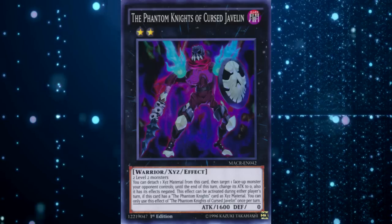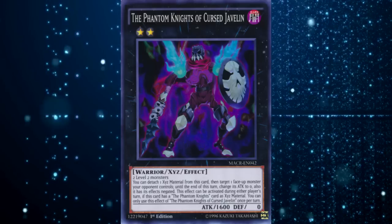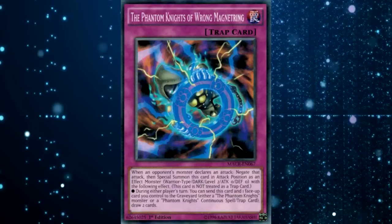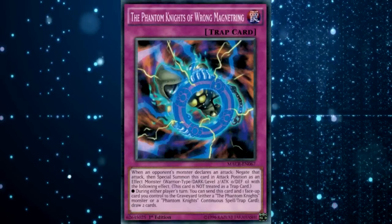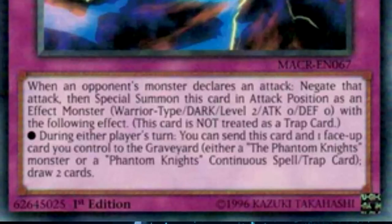We can look at the other Trap card they gave us — the Phantom Knights of Wrong Magnet Ring. When an opponent's monster declares an attack, negate that attack, then special summon this card in attack position as an effect monster — Warrior-type, Dark, Level 2, ATK 0, DEF 0, with the following effect: this card is not treated as a Trap card. During either player's turn, you can send this card and one face-up card you control to the graveyard — either a Phantom Knights monster or a Phantom Knights Continuous Spell or Trap card — to draw 2 cards.